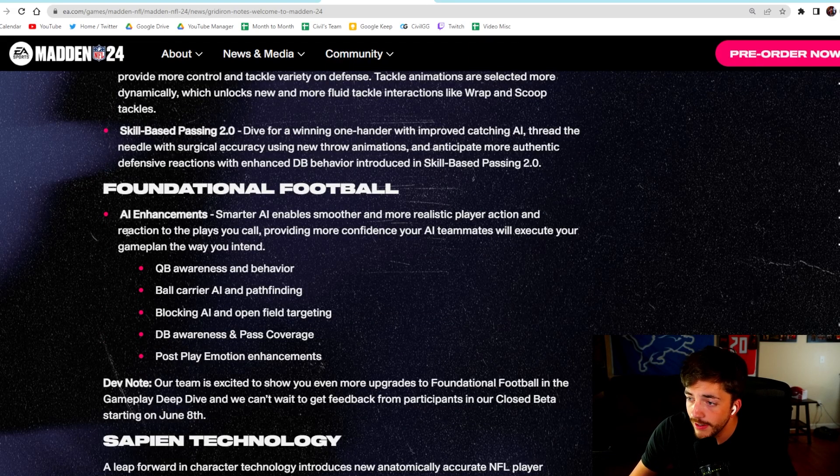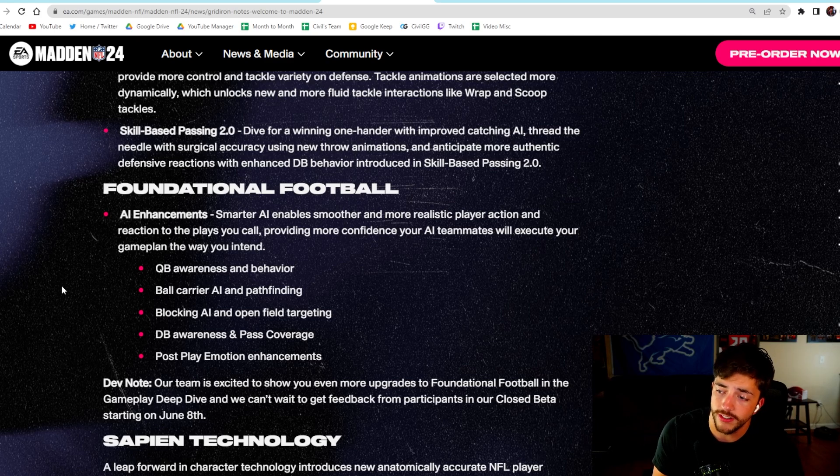Foundational football is the next category — AI enhancement, smart AI for smoother and more realistic player action. This is really a lot of stuff for offline players. There was a strong focus on post-play and emotion enhancements that made the game feel a lot smoother, something you'll see in head-to-head as well. QB awareness, behavior, ball carrier AI, and blocking AI are big focuses. I wouldn't be surprised if we see the run game take a notable step up in terms of blockers engaging people downfield.